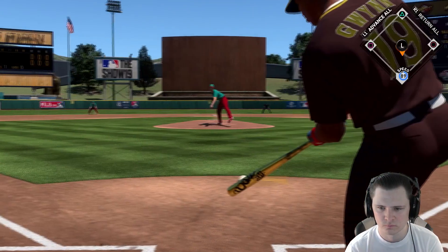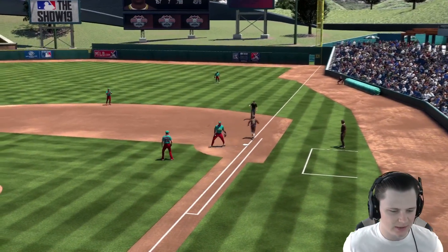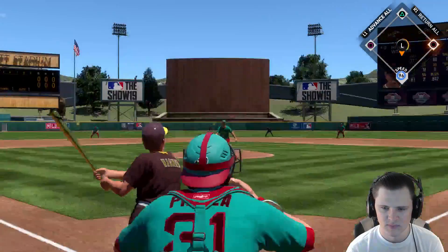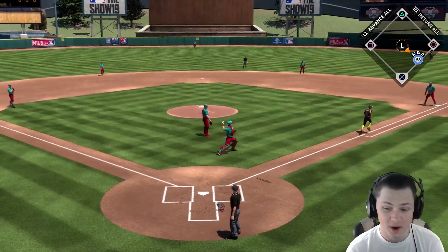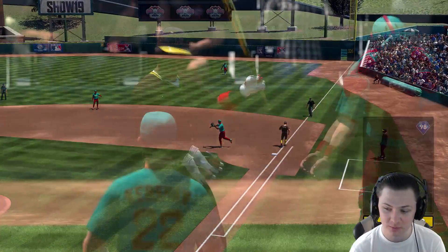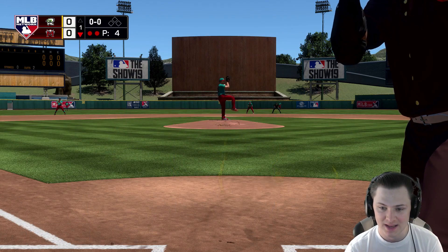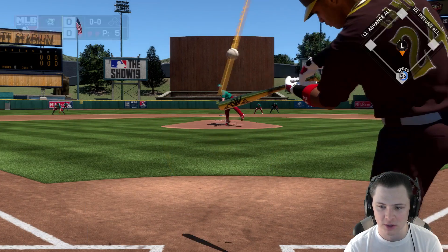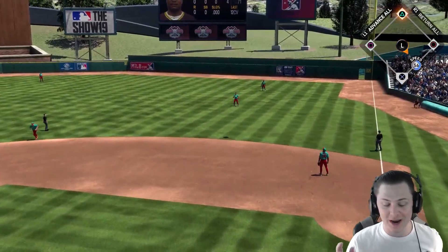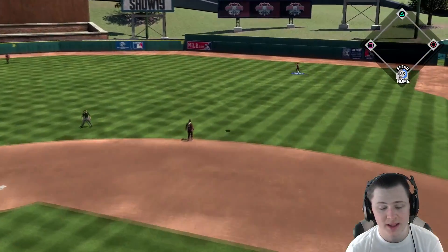Tony Gwynn leads off. We got on top of that changeup - Frank Thomas does the exact same thing as Pete did last batter, so that's out number one. It's going to go foul. We are looking at a rough start and this is not how I want to start off a debut because with Robinson Cano coming up with nobody on and we've had these swings - that's not ideal. We do not score - a 1-2-3 inning, terribly awful by me.